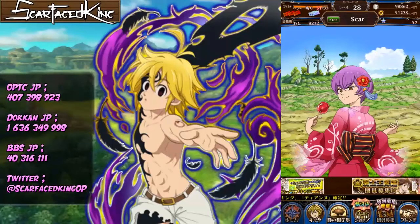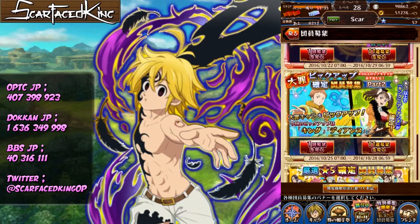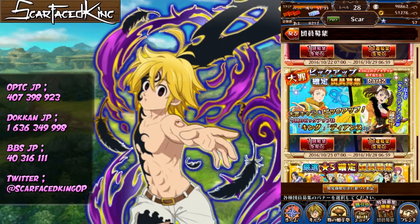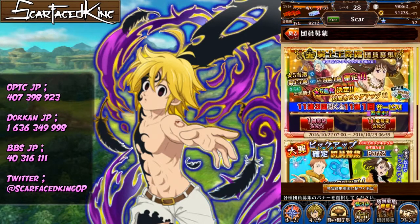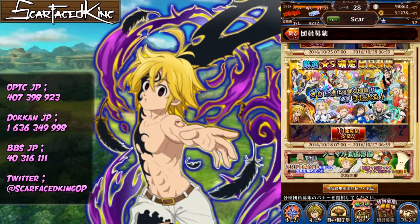There is a new banner on Seven Deadly Sins — this is the Part 2 banner. I think there was the Meliodas and the King before, and now there's Ban and Diane, or there's this one with King and Diane. I don't know, but I think one of these is a guaranteed five-star — the one with a massive five-star above it. That's the one we're going to be putting our 11-pulls on for the price of 10.